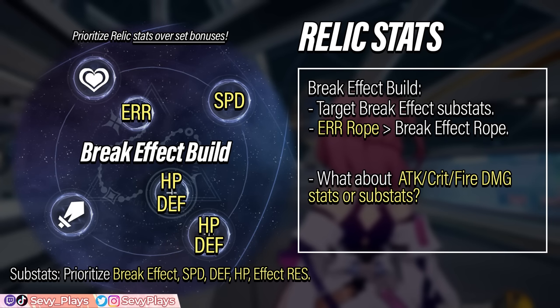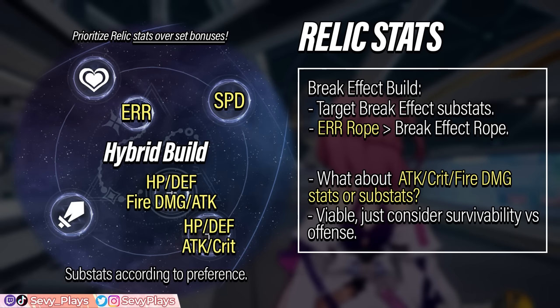You might also wonder about focusing attack or crit stats on her main stats — like using an attack or crit rate body piece, or fire damage bonus for her planar sphere. Technically you most certainly can. What you have to consider is the trade-off: survivability versus offense. For instance, you could use a crit or attack body piece instead, or a fire damage bonus planar sphere. At the end of the day, if you're willing to risk Asta's survival in exchange for more damage output, that's entirely up to what you're comfortable with.